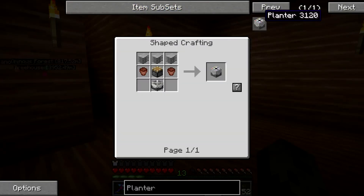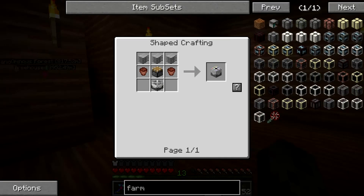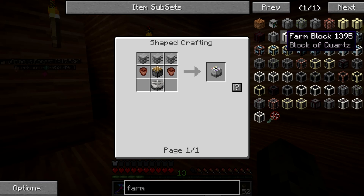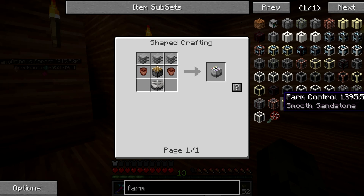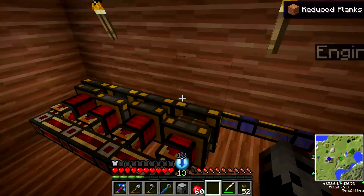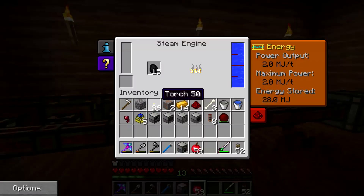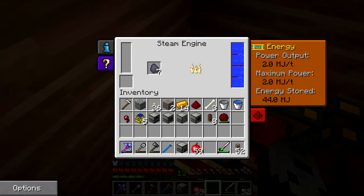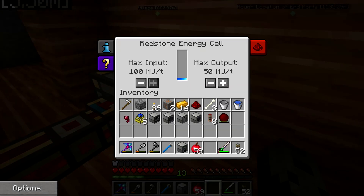I have two ways of doing a tree farm: I have the planter, and I have the actual multi-block farm structure for Forestry. These will run off of anything that's combustible, including wood, which is exactly what I want to power them off of. I need to make two more in a bit, but I can wait — at the moment I'm producing eight.